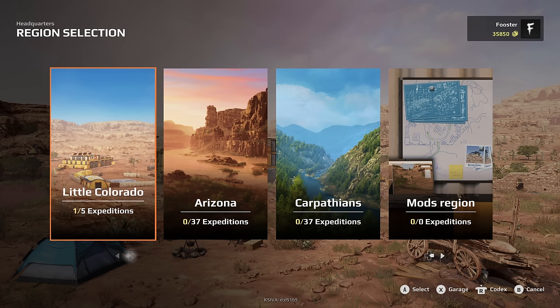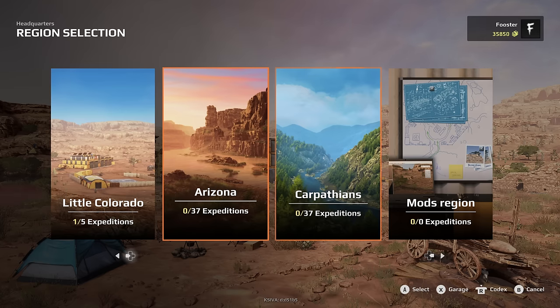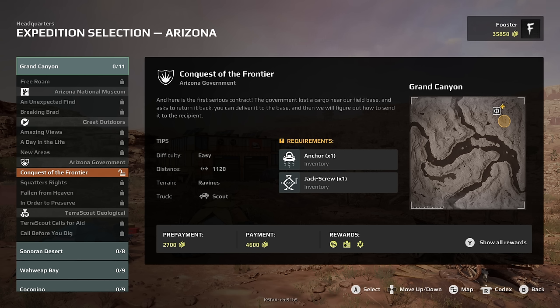Do we continue with Little Colorado? Because there's five of those. I kind of want to see what's going on in Arizona. So we started at Little Colorado, we'll do an Arizona mission. If you guys want to see more of this, we can come back and dabble around in different missions and look at the different maps. Conquest of the Frontier — here is the first serious contract. The government lost cargo near our field base and asked us to return it. We need an anchor and a jack screw. It says easy, so let's give it a go.